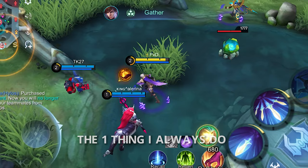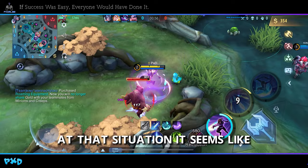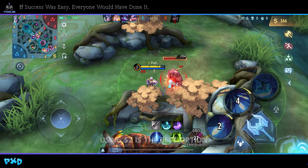The one thing I always do before I use my skills is to look around the situation first. At that situation, it seems like there isn't any potential kills, so focusing on that little wanderer using skill 2 is the best option.